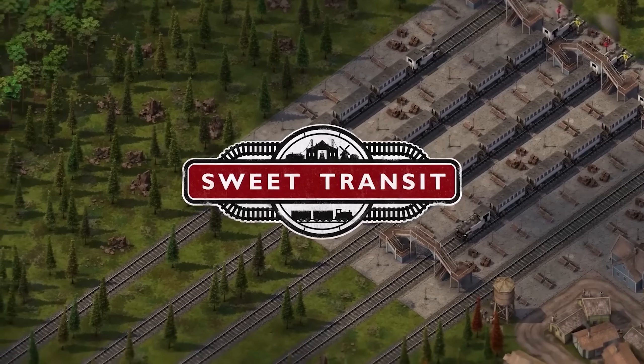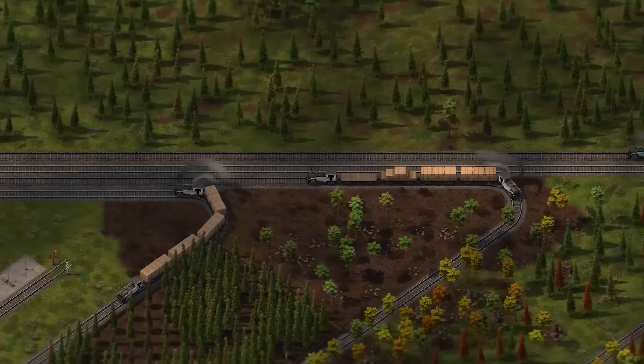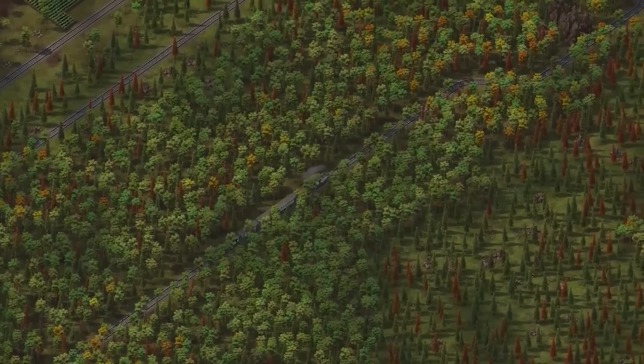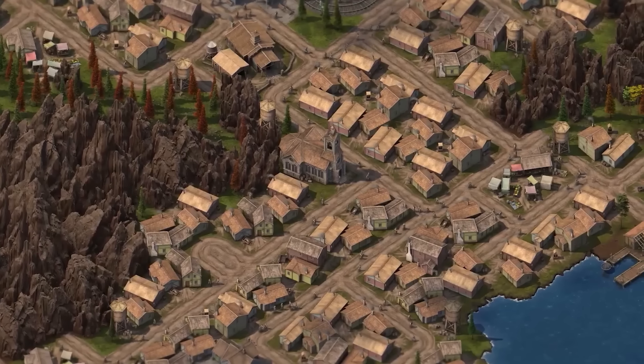Hello everybody, Darren here and welcome to a brand new Let's Play from me in Sweet Transit. Sweet Transit is a city builder and logistics game where the only method of transport is via railways. It's basically like Anno 1800, but instead of naval-based trade routes, you're tasked with creating an intricate web of railways to carry both resources and people around the world.